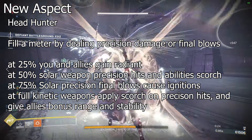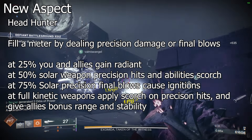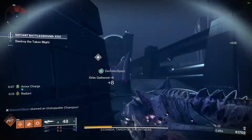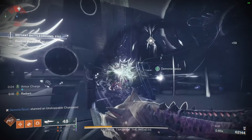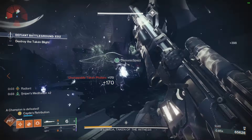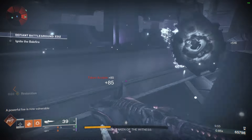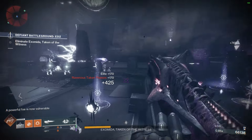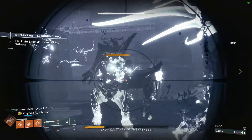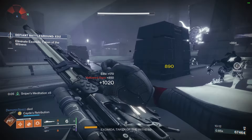You and nearby allies will also have higher stability and range with your weapons after dealing precision damage. This takes a lot of themes from the Act 2 artifact perks, but I like how it encourages you specifically to aim for the head, be precise, use your throwing knives accurately — which could open up a lot more throwing knife based builds. Maybe Athrys's Embrace gets a little more meta; On Your Mark may see a little more play because it's buffing weapon-based attributes, but not the same ones as Headhunter.